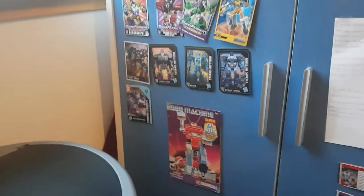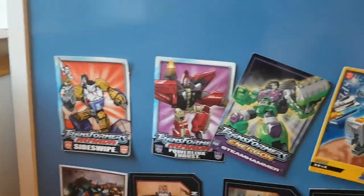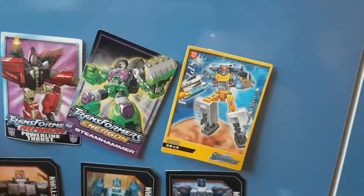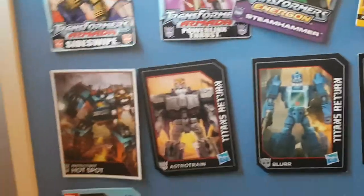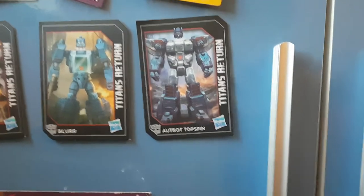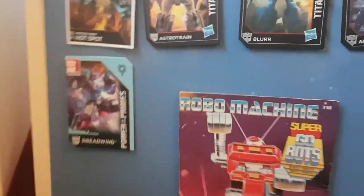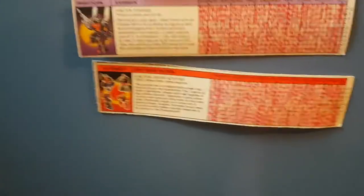Moving on, we get to these cards. Here I have cards for Armada Sideswipe, Armada Frost, Energon Steam Hammer — even though it's sort of tilting — Cybertron Clocker, or in this case the Japanese release named Skids. I'm not joking. I have cards for Combiner Wars Hotspot, Titans Return Astrotrain, Titans Return Blur, Titans Return Topspin — or Autobot Topspin, because that's a typo — and Power of the Primes Dreadwind. I also have a card for the Gobot Sci-Kill, and the G1 tech specs for Mirage, Blitzwing, and Kickback — although the Blu-Tack is failing on Kickback — and the MicroMaster Off-Road Patrol.